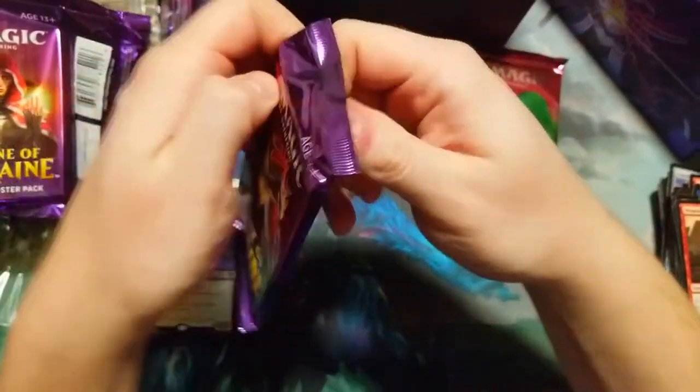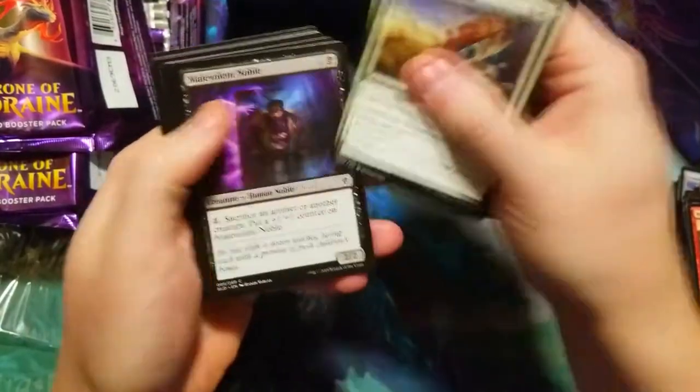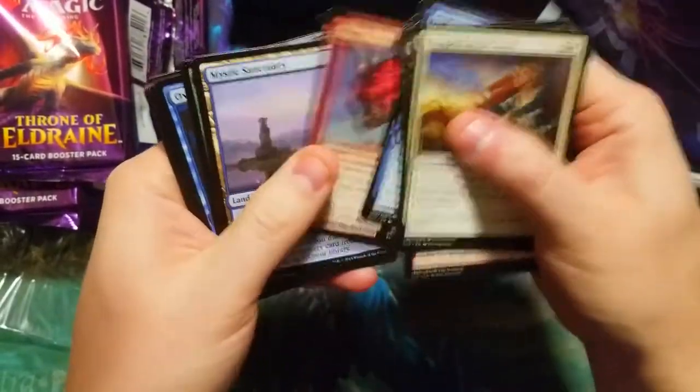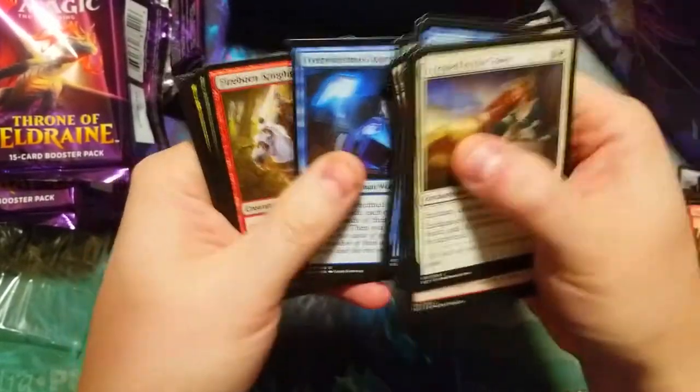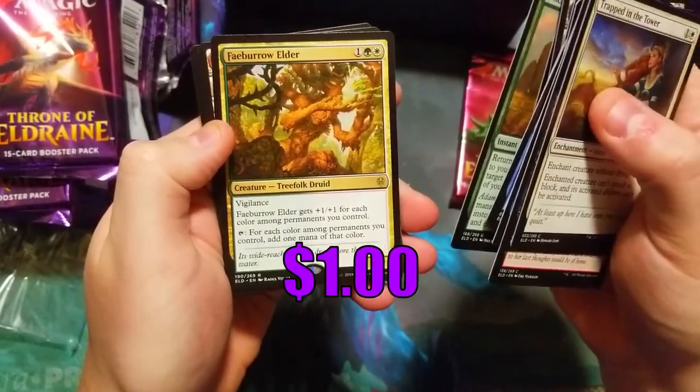One more regular pack and then we'll crack open the collector booster. We got Trapped in a Tower, Squire, Ops Sanctuary, Overwhelmed Apprentice, Fireborn, and a Faerie Burial — foil as well.